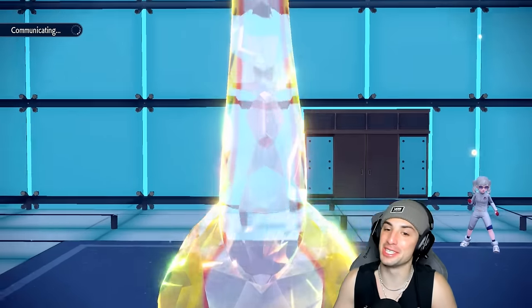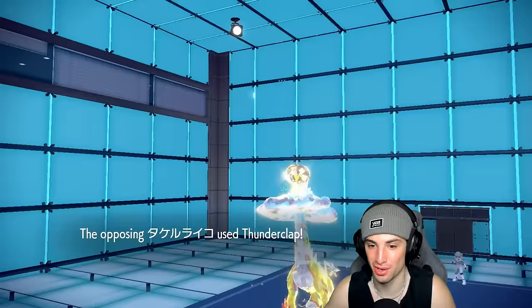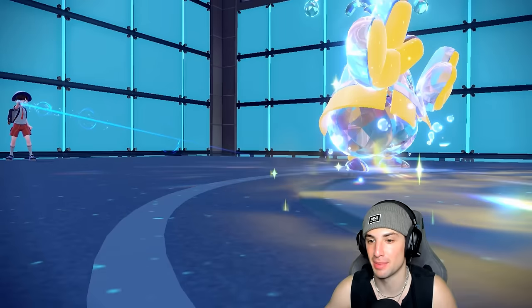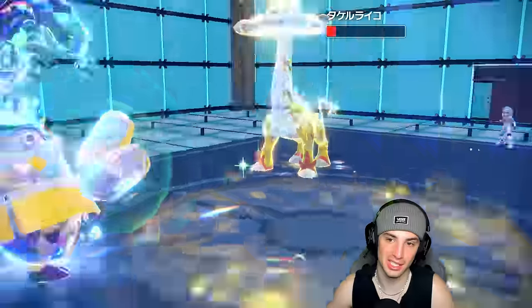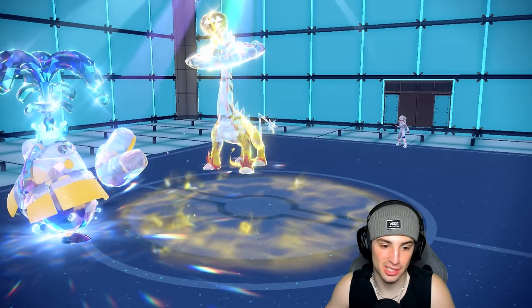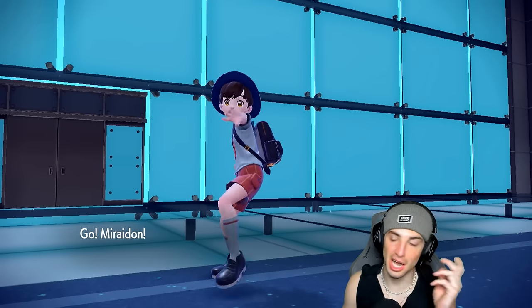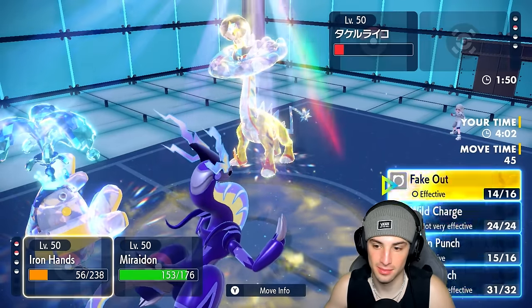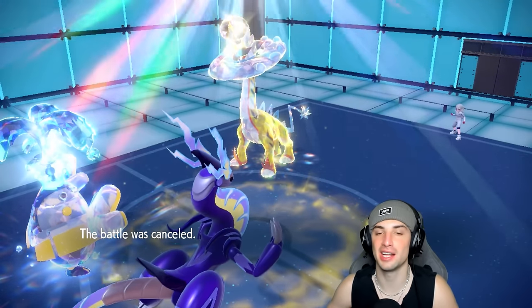RNG could do me dirty and miss a Draco Meteor, so I'm not saying this is over yet. They go for Thunderclap — Whimsicott dies, but Drain Punch is letting it get back some HP. It's a 2v1 now. I think choicing into Electro Drift is the better option — god forbid Draco Meteor misses. We go Drain Punch and choice into Electro Drift. It's not very effective but it's on one HP, and they finally cancel the match. That's a win in match number two.